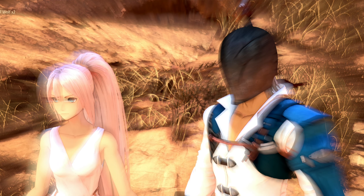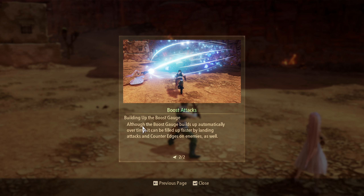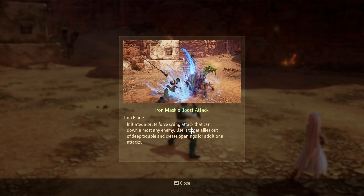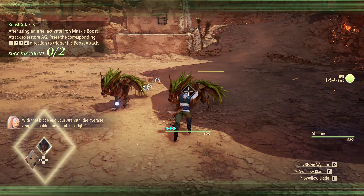Oh, is this why I couldn't switch in battle? Because we haven't really got to that point of the tutorial yet? This sounds like the special abilities that you can summon. You can summon allies in combat to use their unique boost attacks. Once the boost gauge — BG — is full, press the corresponding 1, 2, 3, 4 direction to execute. These moves can be followed up with more attacks afterwards and also restore AG when used. Building up the boost gauge — although it builds up automatically over time, it can be filled up faster by landing attacks and counter edges on enemies. Iron Mask's boost attack: Iron Blade — initiates a brute force swing attack that can down almost any enemy. Use it to get allies out of deep trouble and create openings for additional attacks.